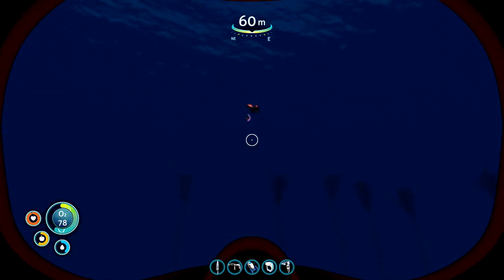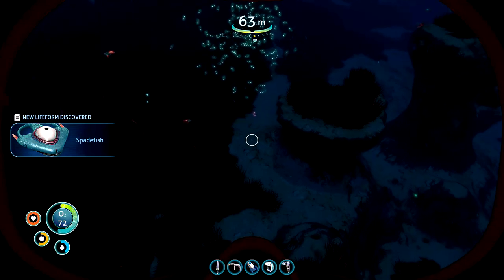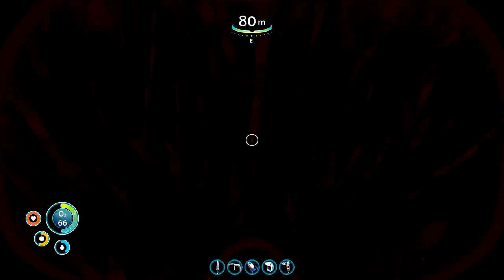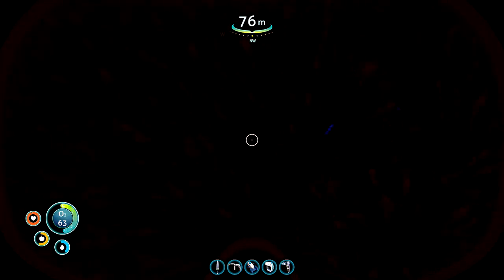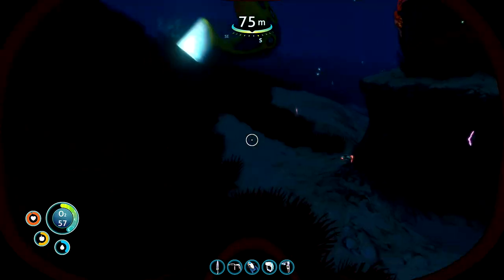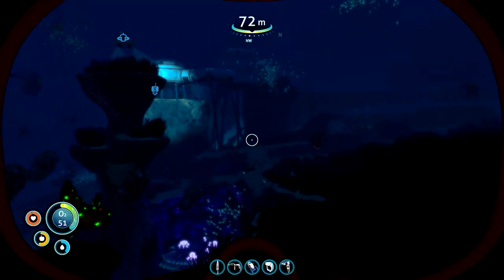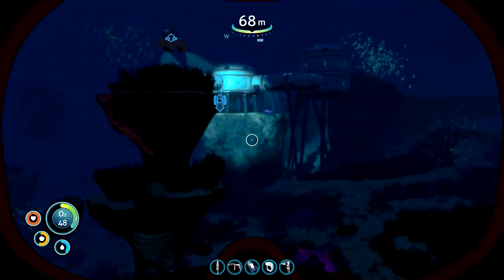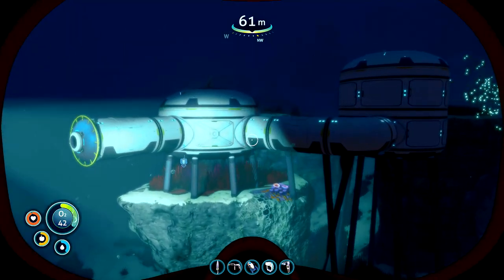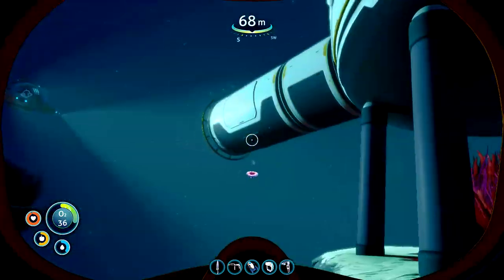Looks like there's one here and a Spadefish. Is that a creature egg of some sort? Can't find any bladderfish. I think that should do us. At night it looks quite cool down there - as you can see, that mushroom cave just below us which we'll have to explore next time. Let's just grab a couple of these mushrooms as well and shove them into the reactor.